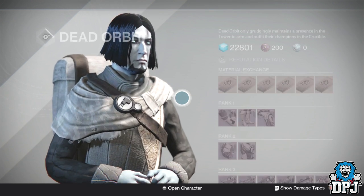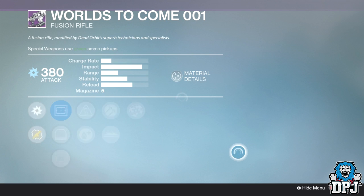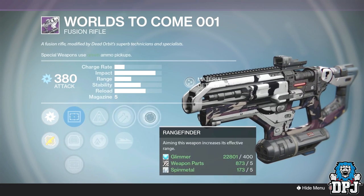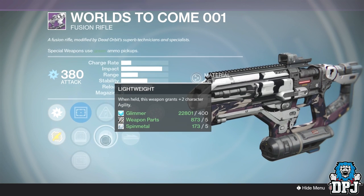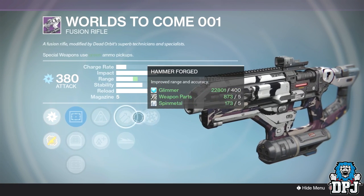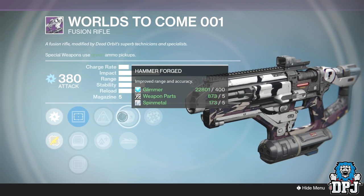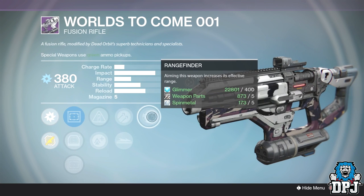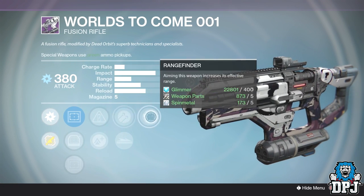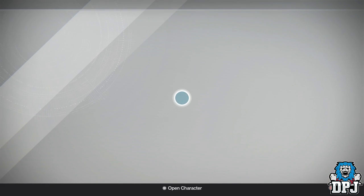Next up we have a Dead Orbit weapon — these don't get featured that much because Dead Orbit always brings garbage weapons in my opinion. But it's none other than the World's to Come 001. If you're a legendary fusion rifle fan, this thing — luckily we've gotten it Rangefinder, Hammerforged — two range perks already — and Accelerated Coils or Lightweight. Accelerated Coils, Rangefinder, and Hammerforged, this thing is going to be a monster. I'm actually slowly getting used to fusion rifles in PvP — I'm loving my Saladin's Visual and the Praetorian's Foil is also a beast of a fusion rifle, so why not add this to the collection.